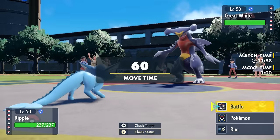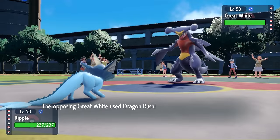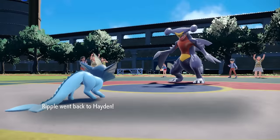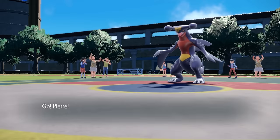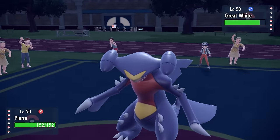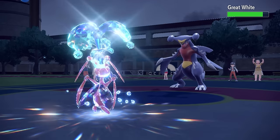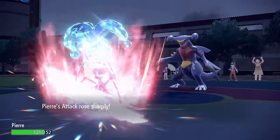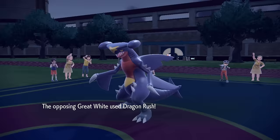Vaporeon is on the team to kind of hold everything together — extremely bulky with Wish support, and I also have the ability to pivot with Flip Turn. They go for the Dragon Rush and end up missing. I figured Ice Beam was obvious, so I try to go for the pivot to grab momentum, but now I'm looking at this Garchomp thinking I don't really know what to do. Behind the screens, Krikatoon with the Water Terra should be able to take attacks here. They go for the Rock Tomb to limit my speed, does get the speed drop, and this thing's a little bit annoying. I go for the Swords Dance — I was slower even before the Rock Tomb dropped my speed, so Krikatoon's probably not gonna be able to get snowballing here, but I'm gonna try.